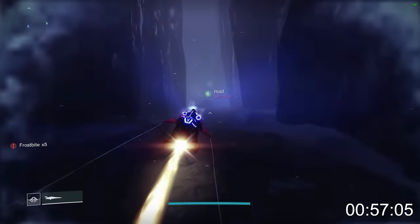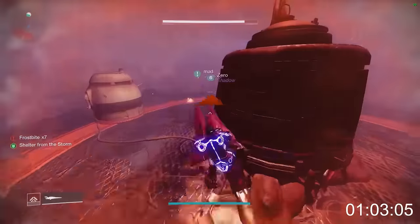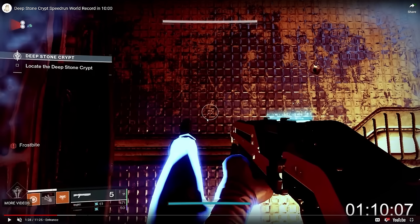One of the newer strategies that people are using in this raid is called Slip Skating. Slip Skating is basically using a Shatter Skate off the back of your sparrow — done on Hunter since you don't have your well at the start of the raid — at the end of a slipstream rotation cycle. It's basically a faster way to do regular slipstreaming, allowing them to get to the end of entrance and into the airlock more quickly.